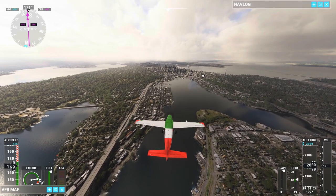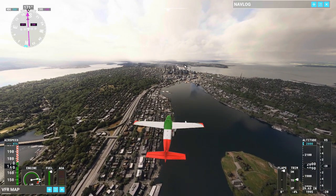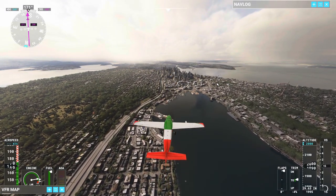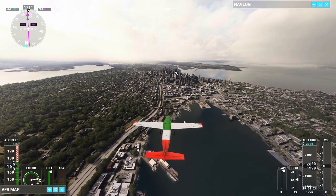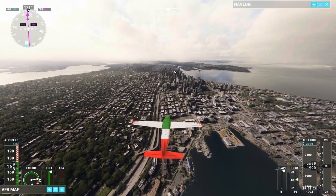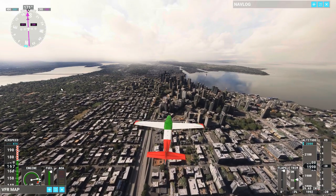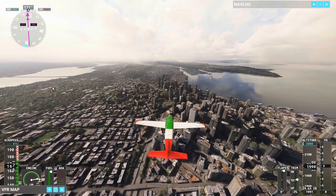Up here on the right is the Space Needle. As we get a little closer you'll see it. The tallest building in Seattle I believe is still the Columbia Tower, which was built many, many years ago. There's the Space Needle right there. Just as we get past over here, the two stadiums are on the south side of the city, and the University of Washington campus should be up in this area right here. I may have missed Husky Stadium but it should have been right in here somewhere.